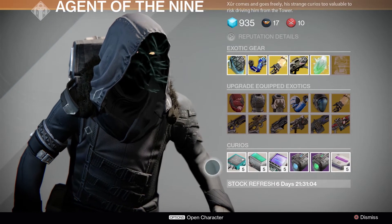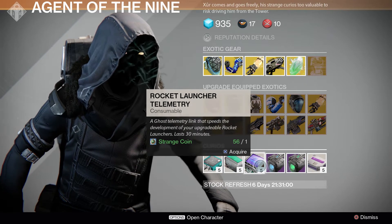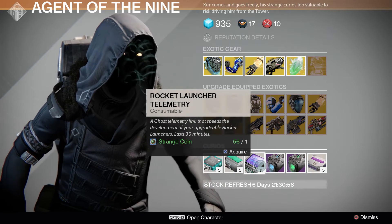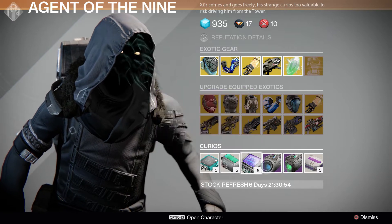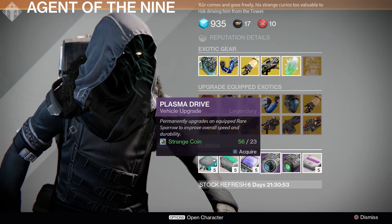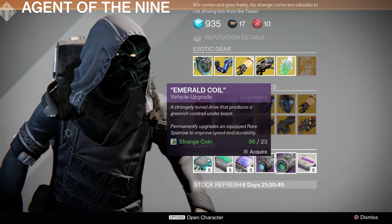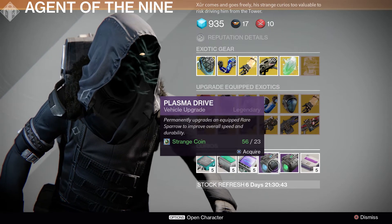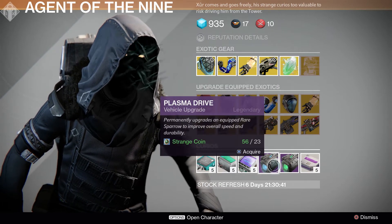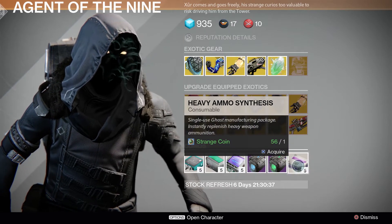To start off, we're gonna go over the courier set. We have pulse rifle, fusion rifle, and rocket launcher telemetry. Pop one of those bad boys and it'll help upgrade those weapons faster for 30 minutes. Then we have plasma drive and emerald coil - basically just a strange drive that produces a greenish contrast on the boost. Both of these permanently upgrade an equipped rare sparrow to improve overall speed and durability.